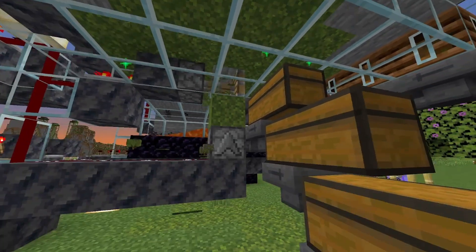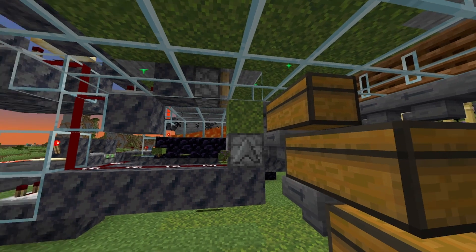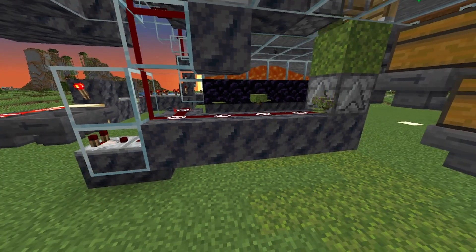Of course we need a piston, because there has to be air on the moss block, so any carpets or azalea leaves have to be destroyed. A bit of the moss glitches through, so we could collect these using hoppers if we wanted, but this is not a lot, so it's not a problem for me.